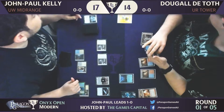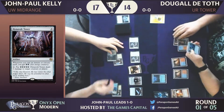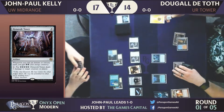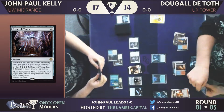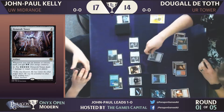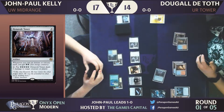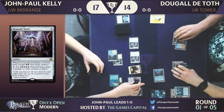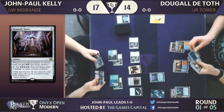Let's have a quick look at the Dynavault Tower and what this does. It's one of the engines of the deck. Oh! Gideon came down. But quickly — the Tower doesn't come down with energy, but whenever Dougal casts an instant or sorcery, he gets some energy, and then you can start cashing that energy in for free bolts. It's a form of card advantage that can interact with cards like Harness Lightning or anything else that cares about energy — even the humble Aether Hub. And there he goes, pointing that straight at Gideon. He does not want to see an emblem here.